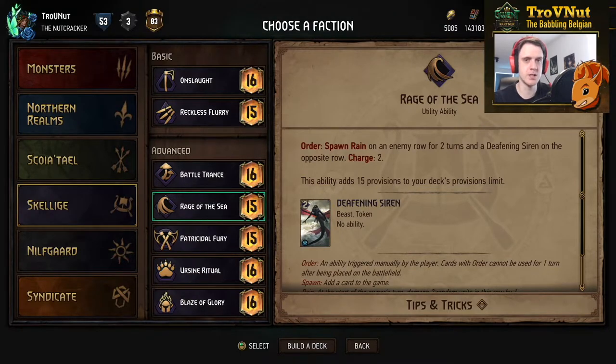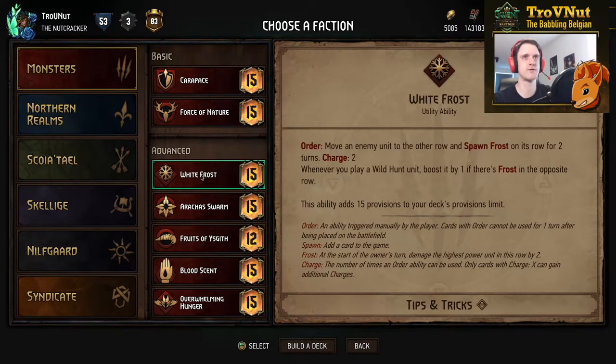The final leader ability I want to talk about is White Frost. The Deadly Chills deck I made a few weeks ago is now even more powerful because the White Frost ability got a passive: whenever you play a Wild Hunt unit, it gets boosted by one if there is frost on the opposing row. It needs to be on the exact opposite row — it doesn't trigger regardless of where frost is. This could realistically give around ten extra points from a passive ability, which is very powerful.